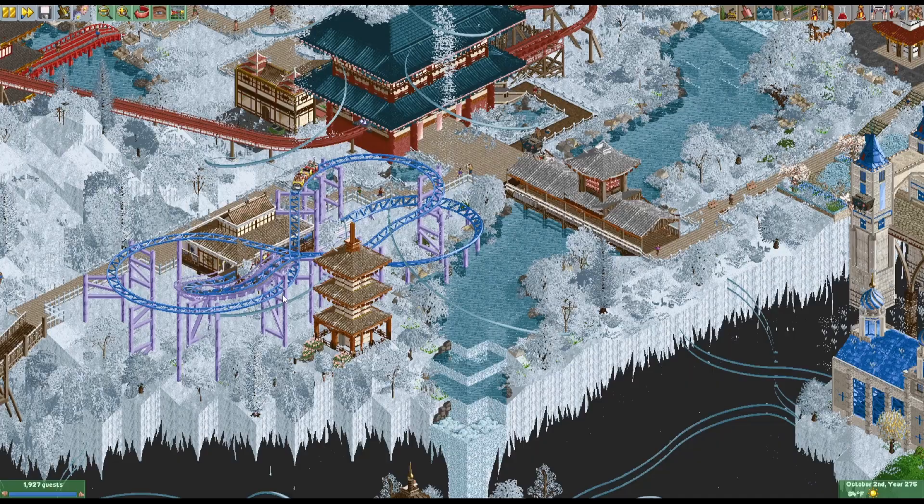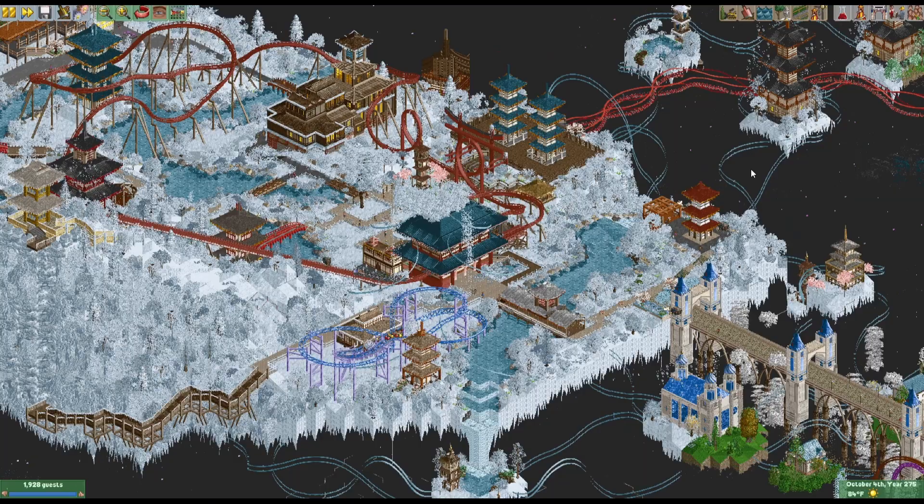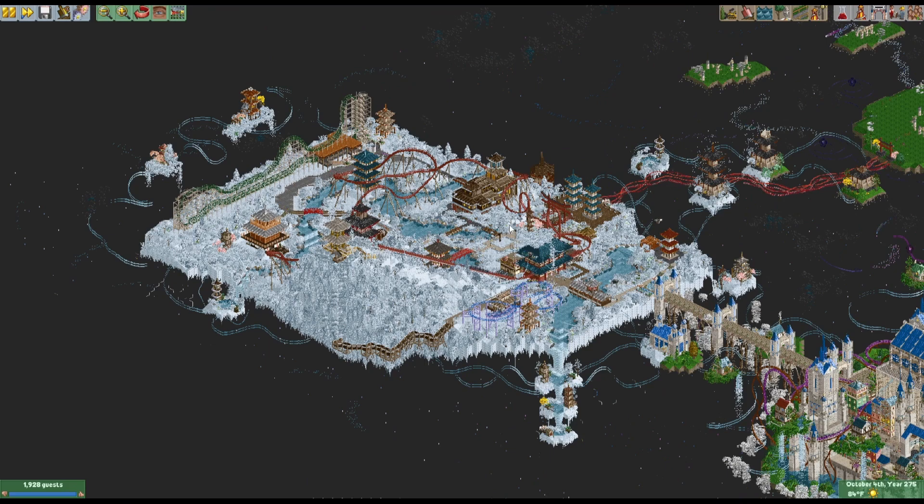And then we have a junior coaster — had to put a kiddie coaster in somewhere to bounce the lineup and hit all the notes: senior coaster, family woody, more intense Schwarzkopf looper, and then the two really big thrilling coasters.